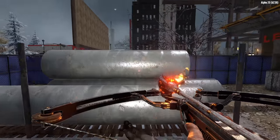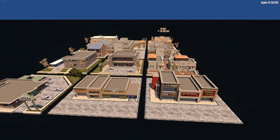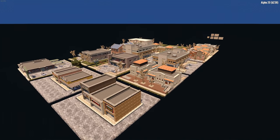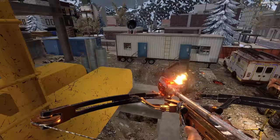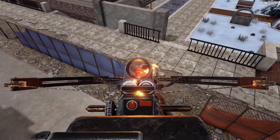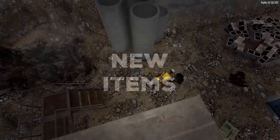My idea of what a tier 6 POI would look like is essentially an entire city tile of some particular theme, such as an airport, nuclear facility, shopping mall, or military base — each with multiple buildings of various sizes, underground portions, and epic boss fights at the end. Share your ideas for tier 6 quest locations in the comments below.